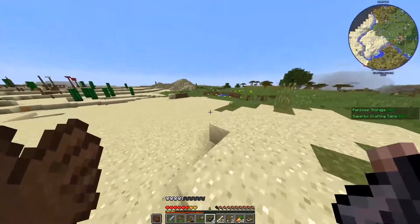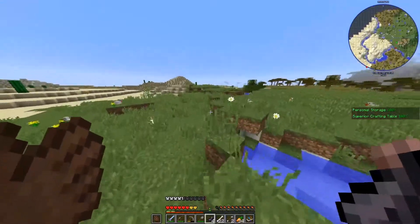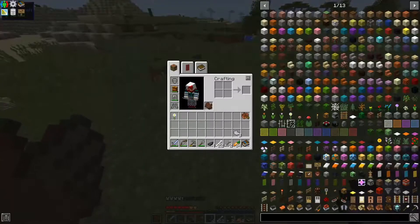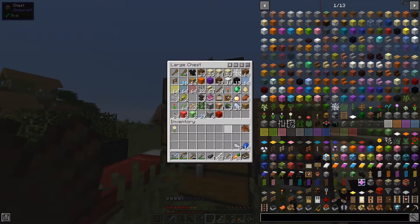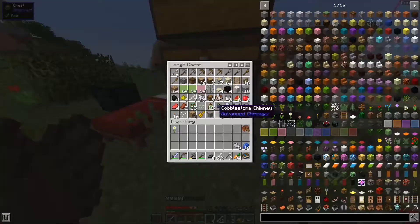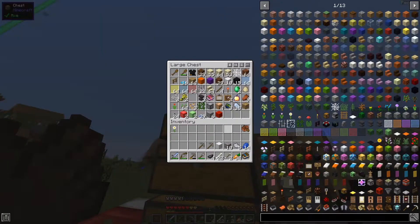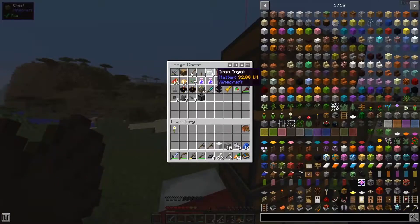We need to grab some more of this stuff. We should probably bring iron with us as well, and we need lapis. So we should grab some iron — we should go mining and get as much iron as possible. We got ten here, a block right there. We had one iron ingot somewhere — we got six right there.